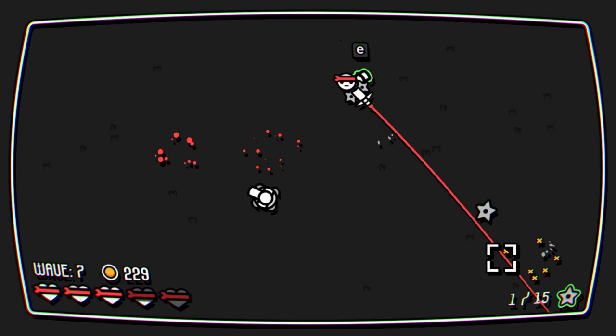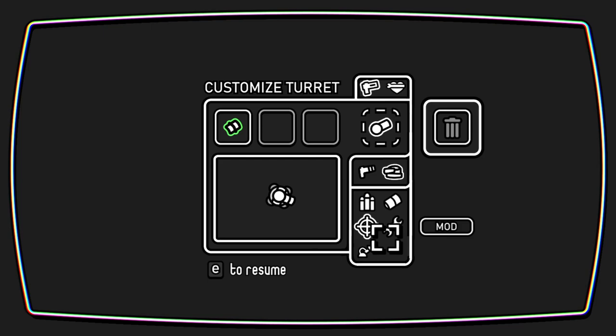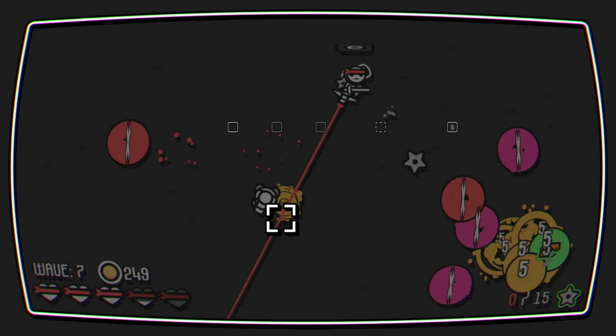Quickly grab this if we can. Accuracy increased by five. Don't need that. Can we put it on a turret? We can! So this is our turret. We've got our own gun here and our turret, and we can add a different thing on here. We've got like legs, ammo, barrel, and mods.